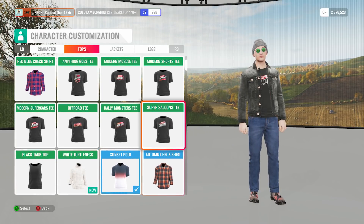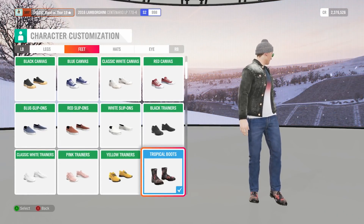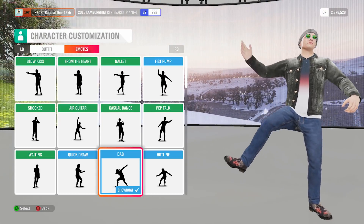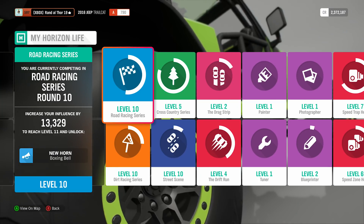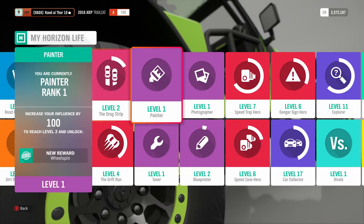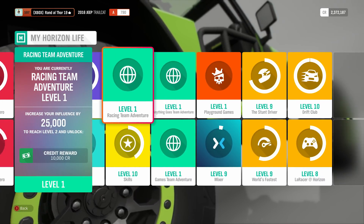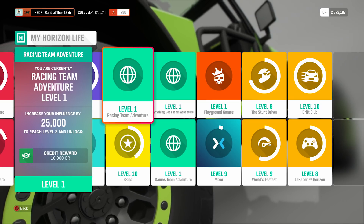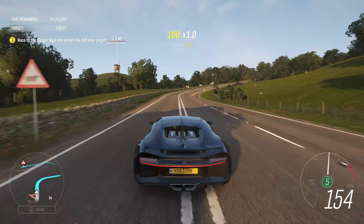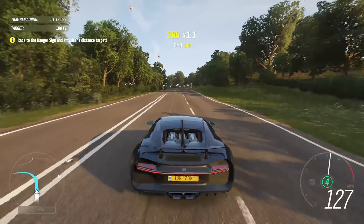Yes, even emotes. You can now customize your character with the clothing that you unlock, and you can watch him dab before every race. But it's not just the racing that has its own rewards. When I said everything had its own progression system, I really meant it. Building tunes, painting, taking pictures, doing drift zones and danger signs, and even watching and streaming Forza Horizon 4 on Mixer will give you influence and rewards. I really liked this change, as I felt no matter what I was doing, I was getting something out of it.